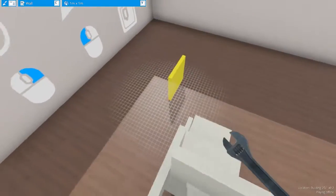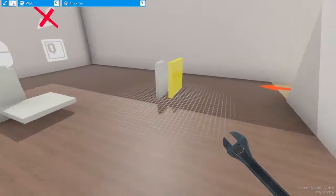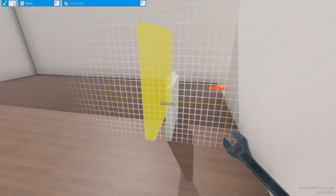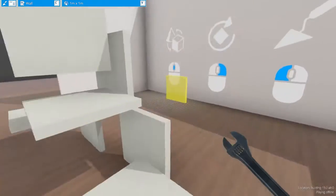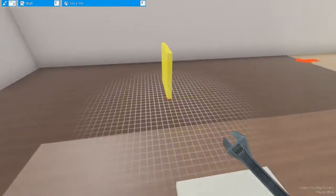Here we go — modern art, my friends. Modern art. As you saw before, pressing Q deletes things. And then lastly, there's the scroll wheel, which is hard to explain. Well, it's not hard to explain — they just kind of did it poorly.